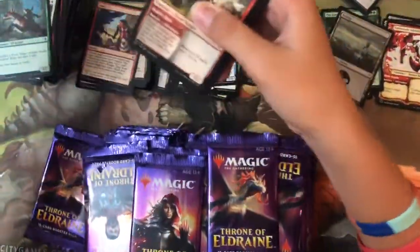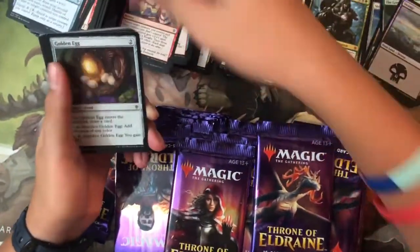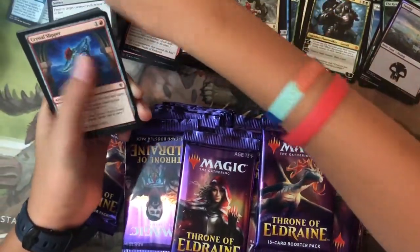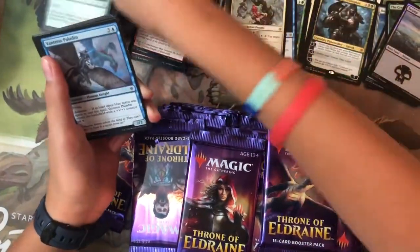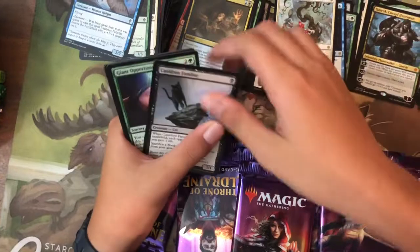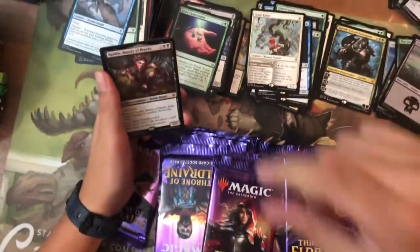Pack nineteen: Rimrock Knight, Mantle of Tides, Golden Egg, Fling, Queen of Ice, Reef Soul, Crystal Slipper, Ardenvale Pattern, Spore Cap Spider, Vantress Pattern — ten commons, no foil. Uncommons: Down in the Lodge, Cold and Familiar, Giant Opportunity, and the rare is Rankle. That's a good one — needs to go in my Rankle commander deck.